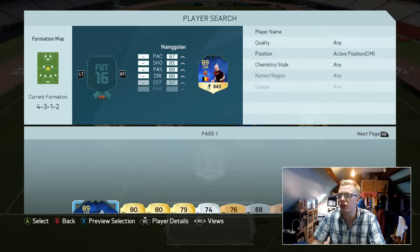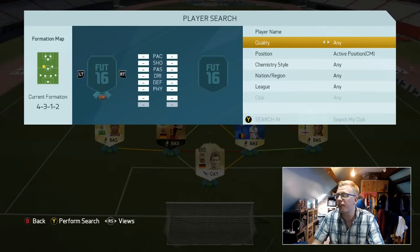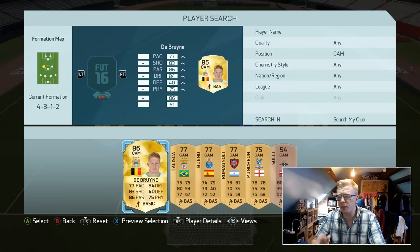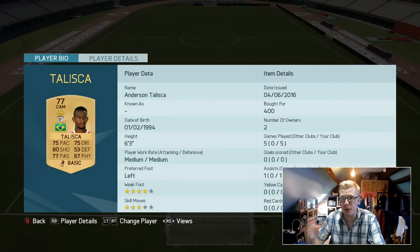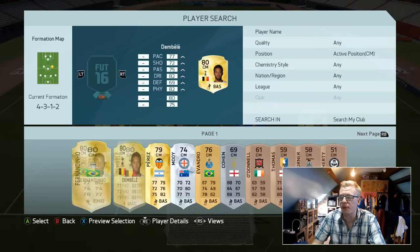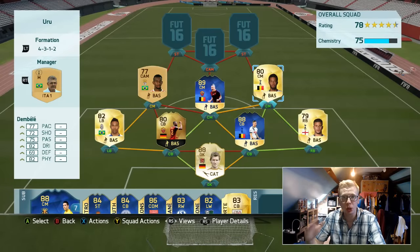Moving into the midfield - first of all we've got Team of the Season Radja Nainggolan in the centre. On the left hand side we've got a perfect link to the striker - never used this guy before but I thought we'd give him a go, and he really impressed me. His name's Talisca. He's a non-rare but he's six foot three inches tall with some really nice well-rounded stats. He's a perfect link to the striker, which may give away who the first striker is. Then on the right side of midfield we have got Moussa Dembele, getting a perfect link to Toby Alderweireld and a strong link to Kyle Walker as well - a bit of a Tottenham thing going on on the right hand side.